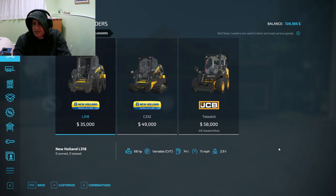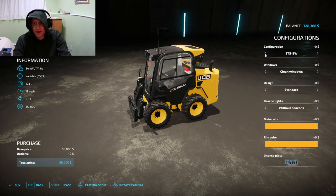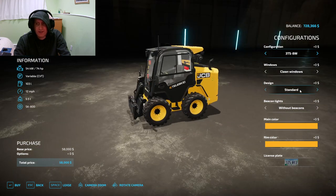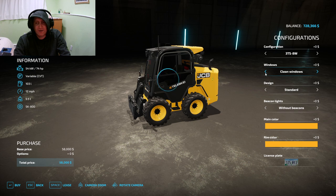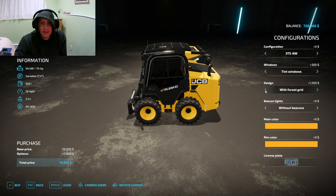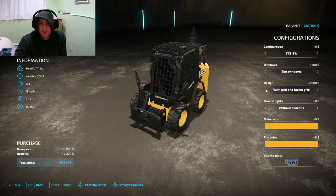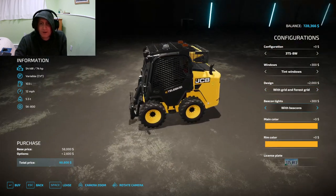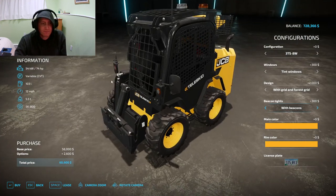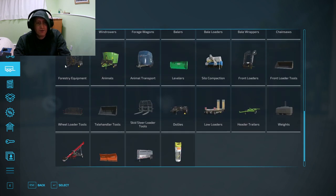Let's skip down to the skid steer — here's that new Teleskid steer. It has many features: you can change the configuration to tracked, which I really like, or do a wide tire or standard tire configuration. You can have tinted windows or just go plain. What I really like is the ability to cage it like a forestry cage. Different configurations for the forestry cage are available, and you can pop beacons on top and change rim colors. A good number of features — I'm loving that.